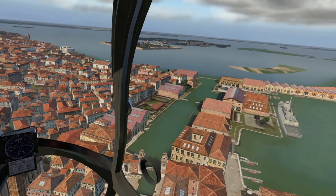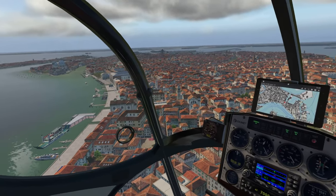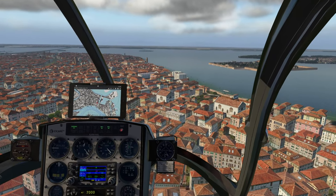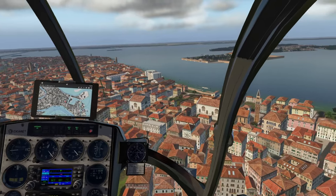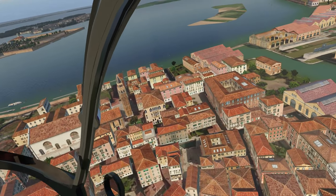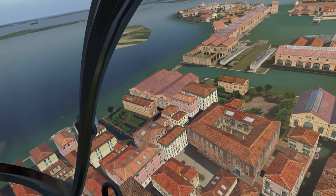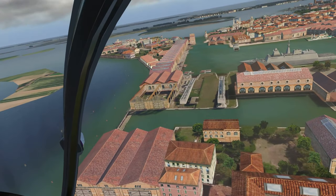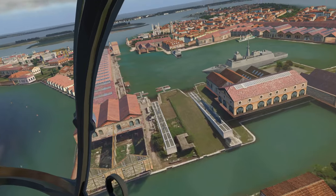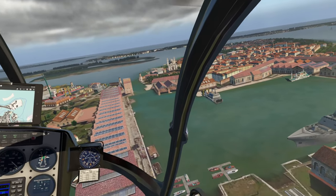One of the things that Venice is most famous for is being the city of bridges, which is kind of funny because I live in Pittsburgh, which is also called the city of bridges. However, we don't hold a candle to the majesty of Venice. We have about 237 bridges here in Pittsburgh — Venice has about 400 plus. Yeah, that's pretty impressive.